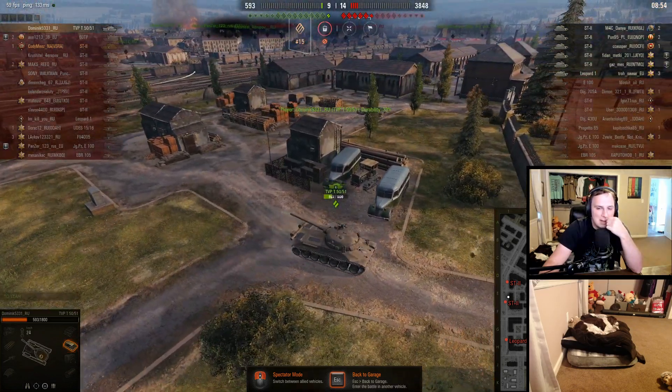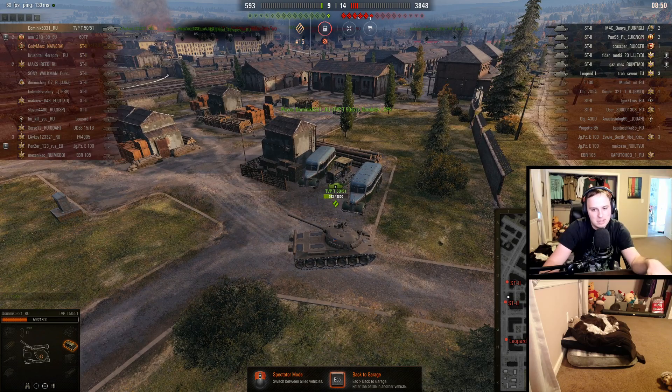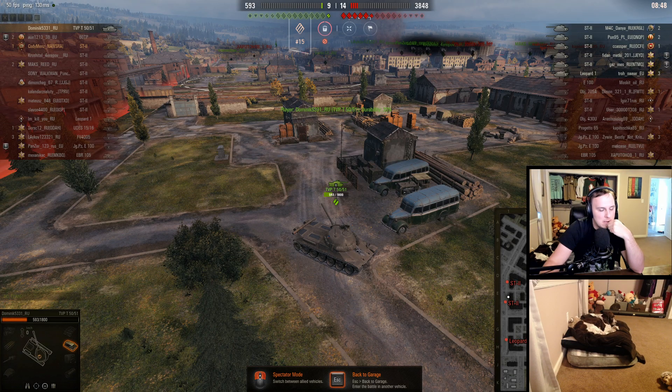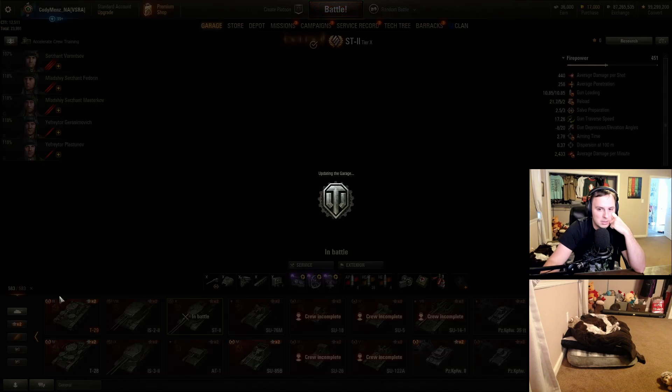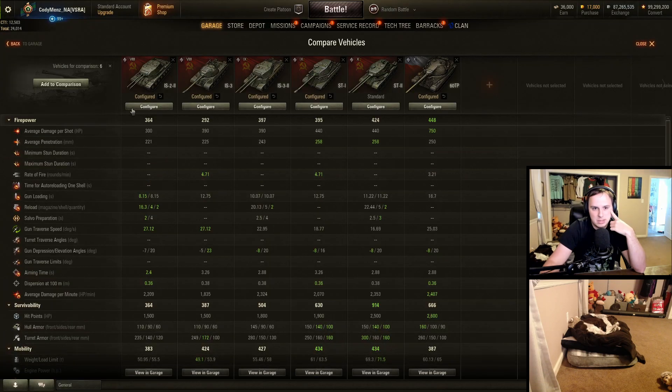Is it overpowered? I don't necessarily think so right off the bat. And I sound like a broken record reiterating: lower tier tanks because of the gun depression turret armor combo. That's the main issue. At least the Tier 9 and Tier 8 have some really weak cupolas.